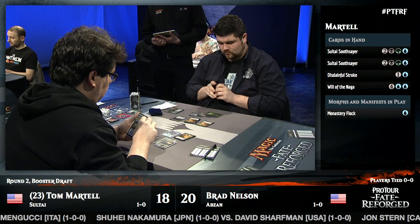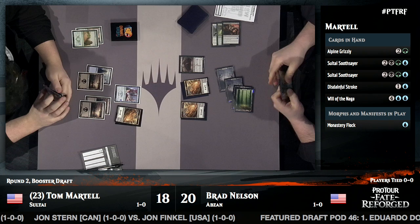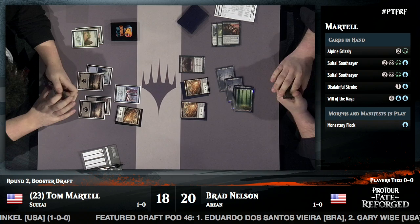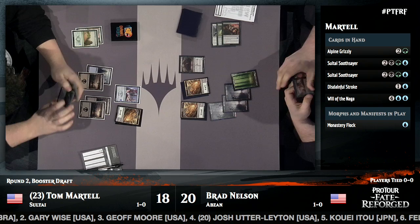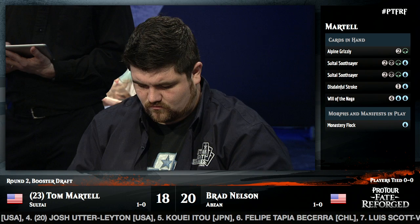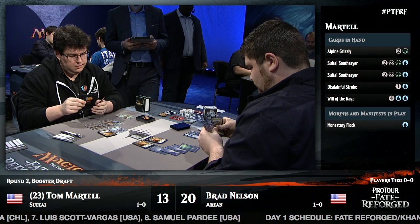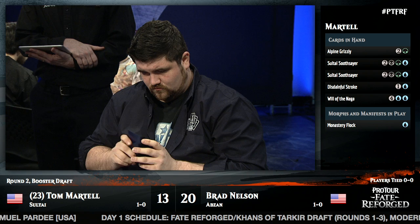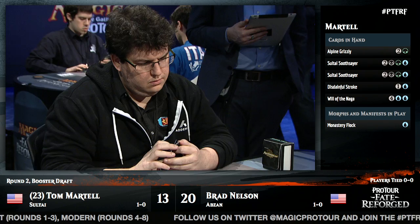Brad looks to be heavier green than his opening draw suggested. He picks up an Alpine Grizzly, which isn't useful here. Tom's options include Will of the Naga, which taps and freezes two creatures, but he needs double blue. All he can do is leave up the Disdainful Stroke — he may have missed that window. He declines to attack with the Lotus Path Djinn, deciding it's better to threaten to block two morphs than get in for two, but he takes five from the Angler. Both players are having mana trouble, but Brad came out of the early game with an advantage largely from sticking that Angler while Tom's Disdainful Stroke shields were down.